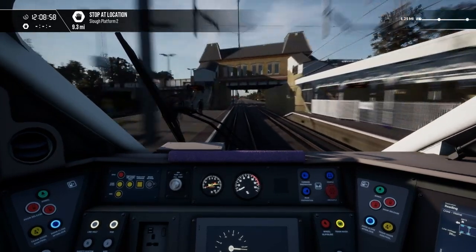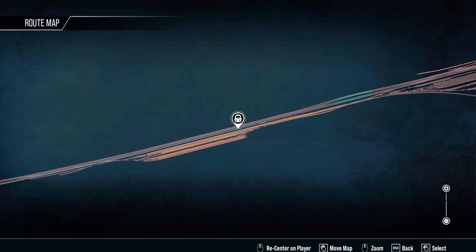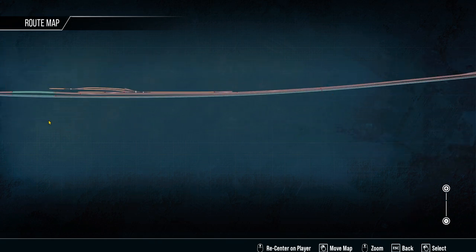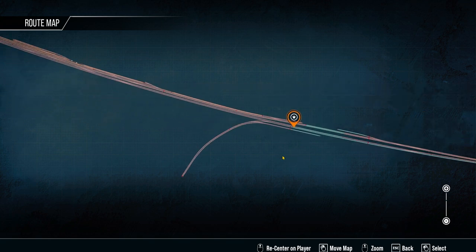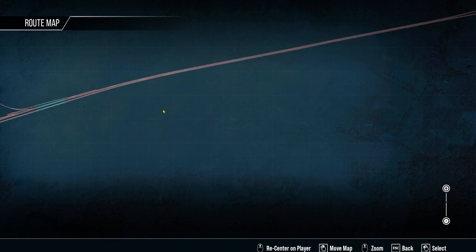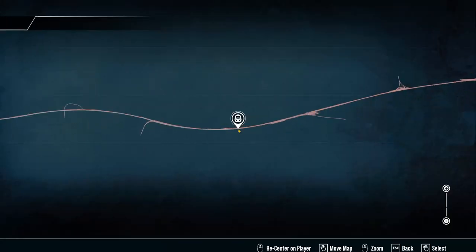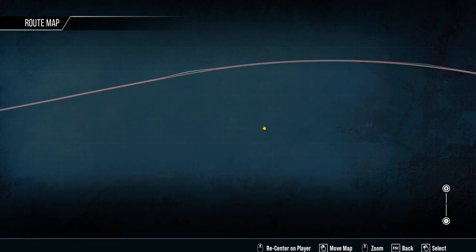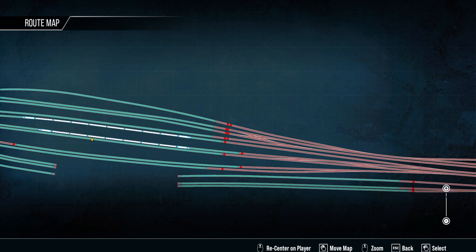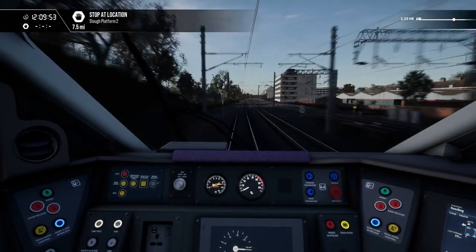Anyway, we're racing along through West London. Where are our friendly HSTs? There's a 166 we can grab a screenshot with. There's another 166 but probably not that great a screenshot spot. I presume the HST is on the other side of Reading — or maybe it hasn't even left yet. It doesn't look like it's left.